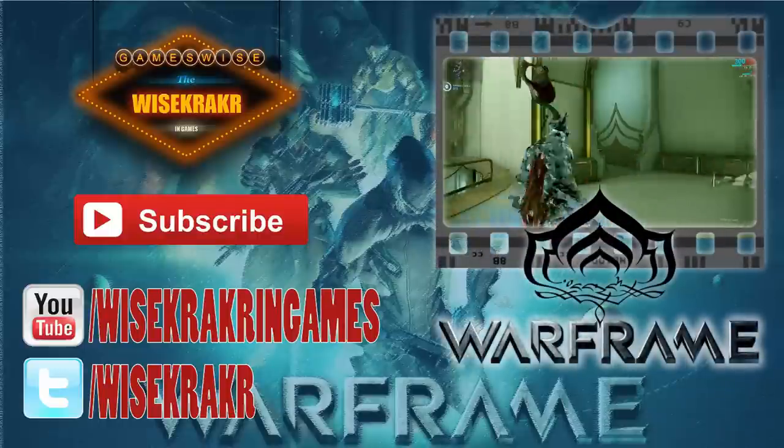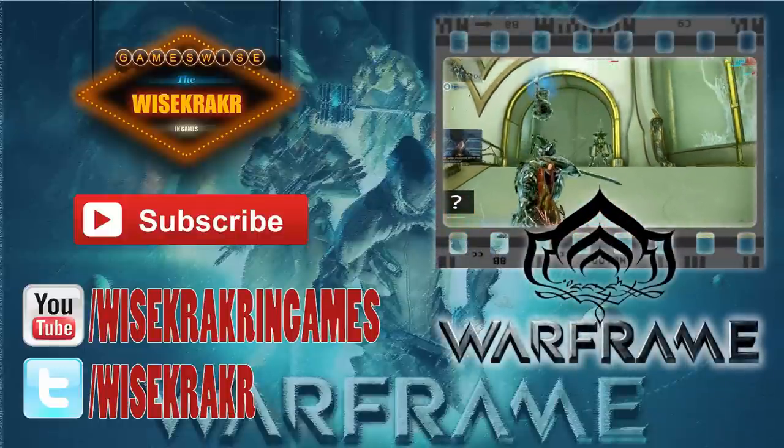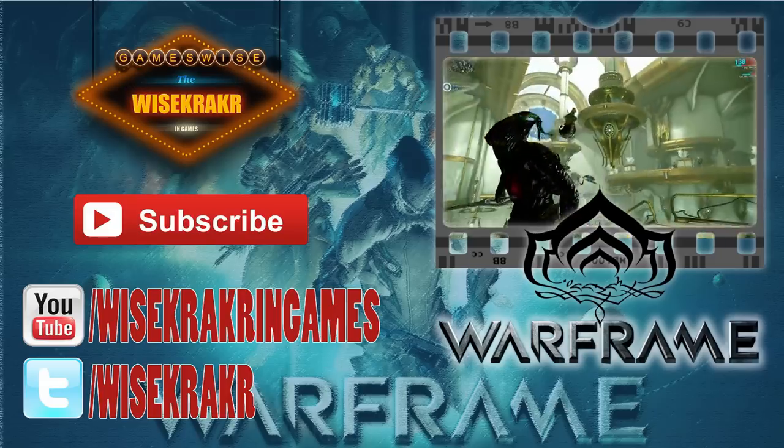Here you can see a corrupted Moa attacking me and I'll attack it with my shuriken — you can see it slowly bleeding out. Well, I don't think it's actually bleeding. Maybe it's oil or something. Something is definitely spilling.